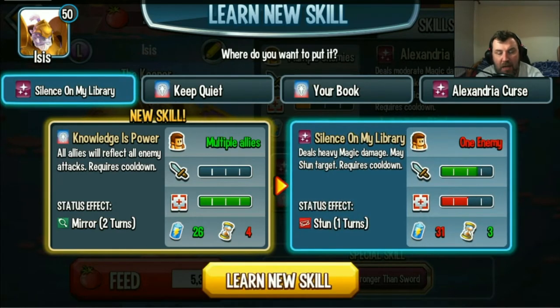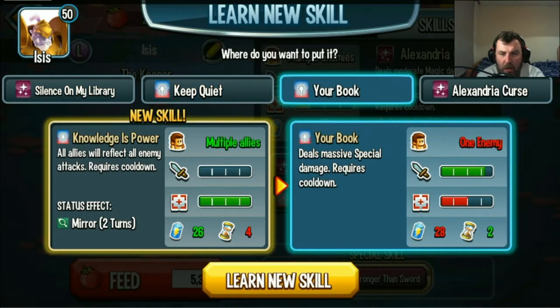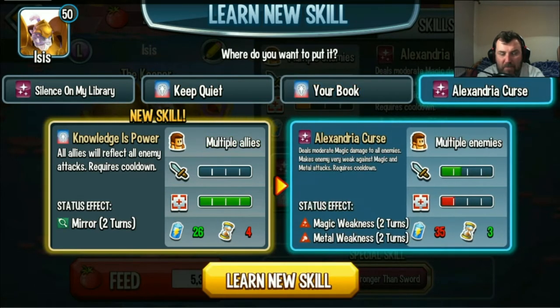We've got the stun move, we need to keep that stun move. We'll have another stun move — I'm keeping that as well. I like to have control. Massive. And that one as well.